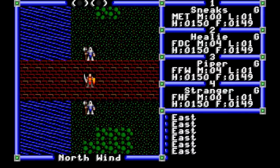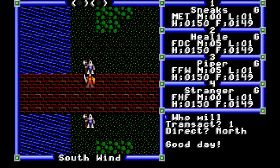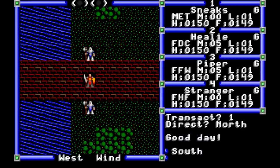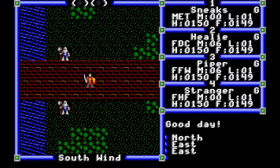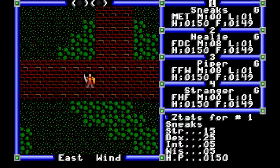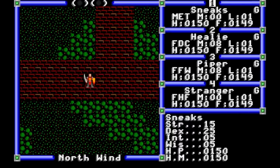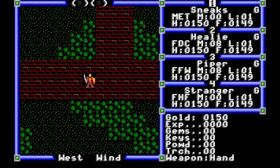Town designs are vastly improved over Ultima 2; they individually have a strong sense of character, and more of our NPCs have something to say beyond generic stock phrases. We do still get a lot of those stock phrases, but the Nintendo version drops this, giving each NPC unique flavor text. We can check the stats of all of our characters, one at a time, with the Z key for stats, and we see that each character tracks their money, food, and inventory separately.